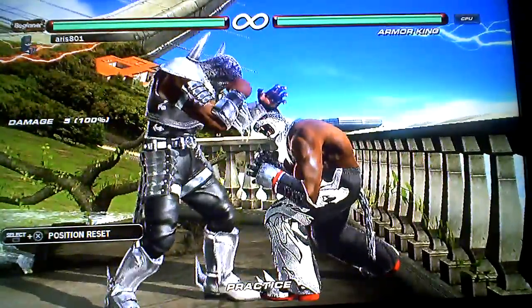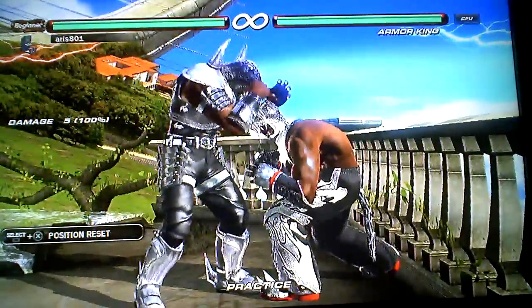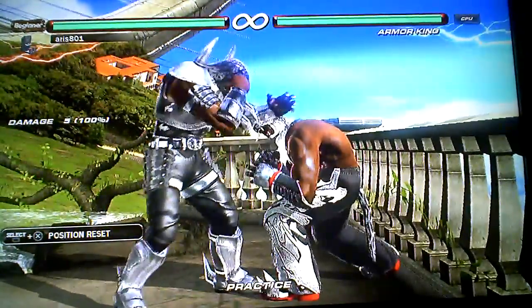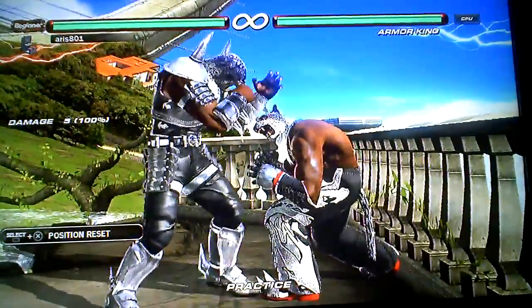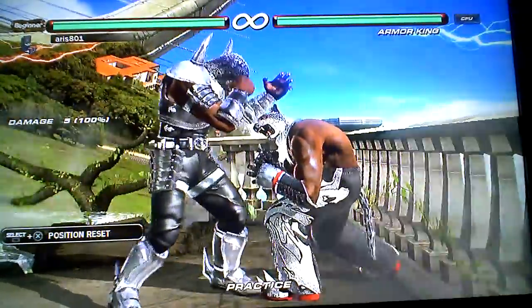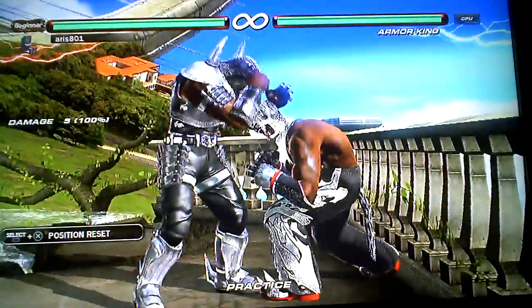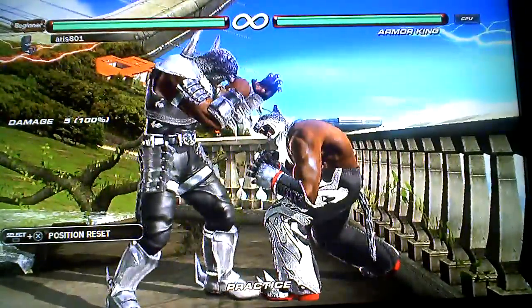Another good way to practice this is if you pick Dragunov and hit with his crouch dash 2, if you do forward, forward, forward, 2 after that as a juggle and it connects as a combo — not techable — then that means you did it perfectly. Because that is extremely strict timing in an instant while running move.